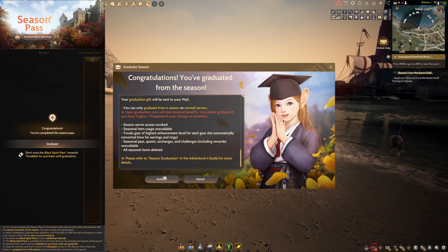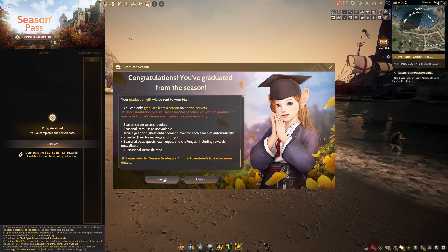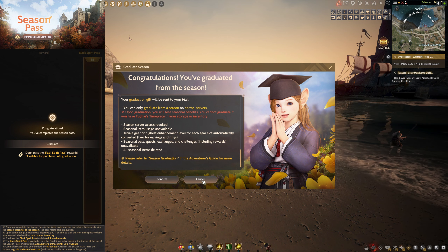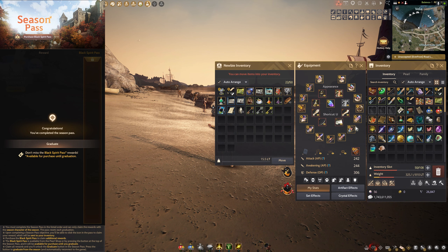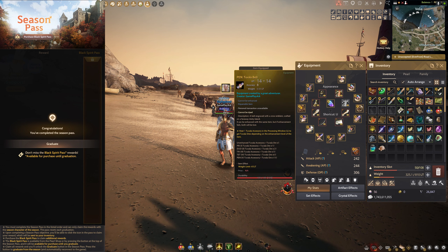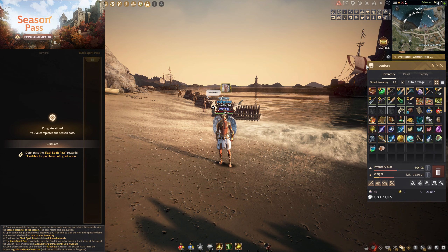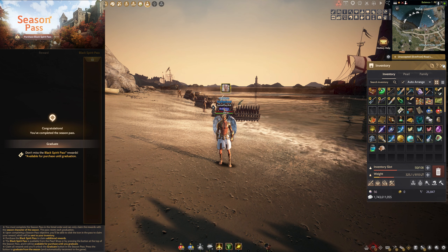This is my first character ever, so I just want to make sure it goes okay and turns into a normal character. I have all my Tuvala gear up to PEN level, upgraded and everything, and all my accessories, so I want to make sure it goes okay.